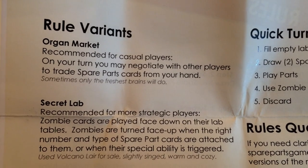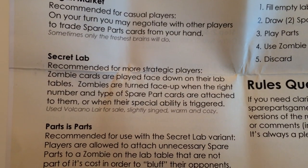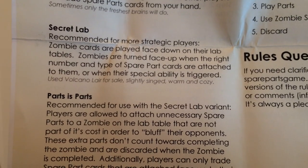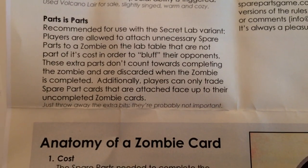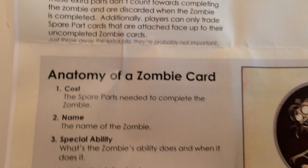There are some rules variants. Oregon Market, recommended for casual players, lets you negotiate with other players to trade spare parts. Secret Lab keeps your zombies face up until the right number and type of spare parts cards are attached. Parts is Parts lets you bluff and play your parts face down, which is cool because you can totally lie.